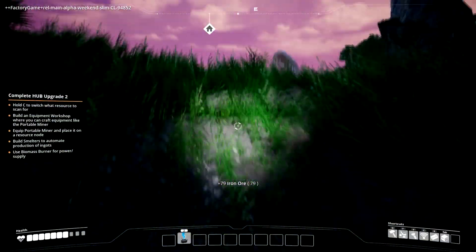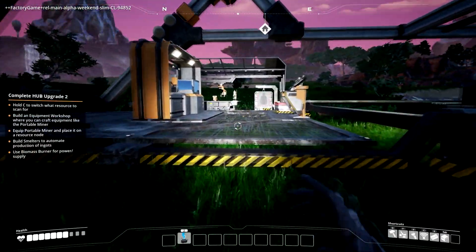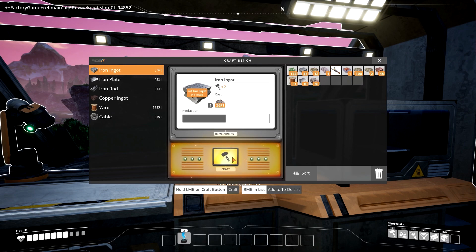I got 78 iron ore — that's more than I got my first time. That's not really automated because it's not sending the stuff my way, but here we go. I'll make this into iron ingots. I probably want two smelters — one for copper and one for iron. Then we'll work on the power thing, and I'll end the video.